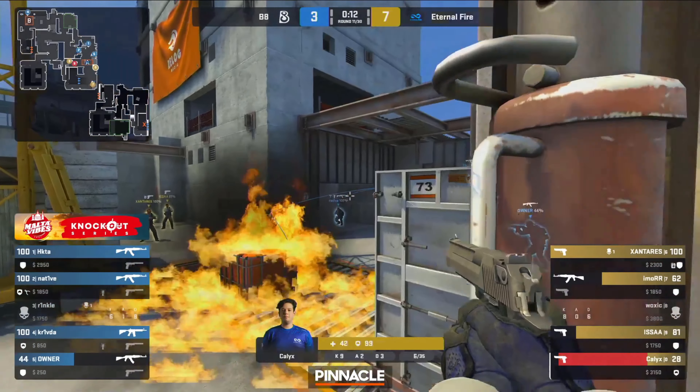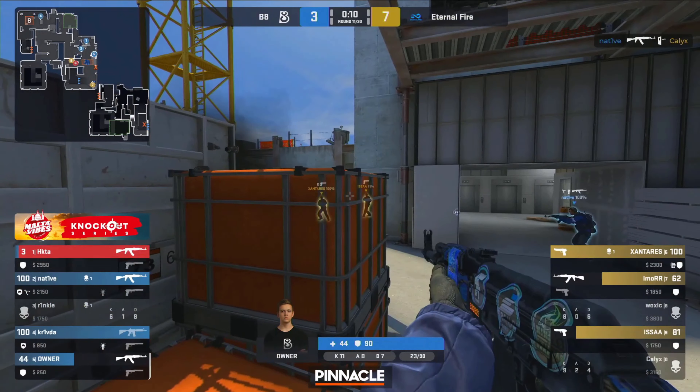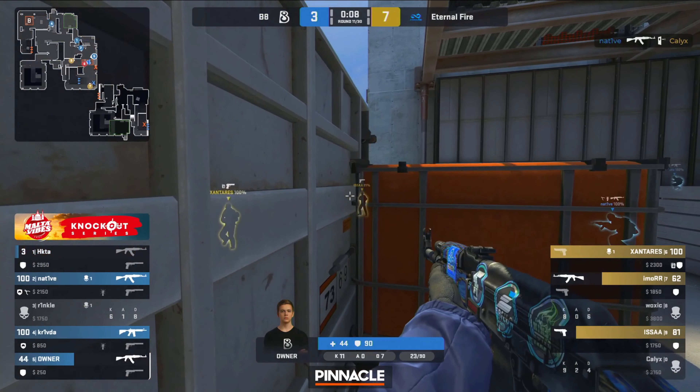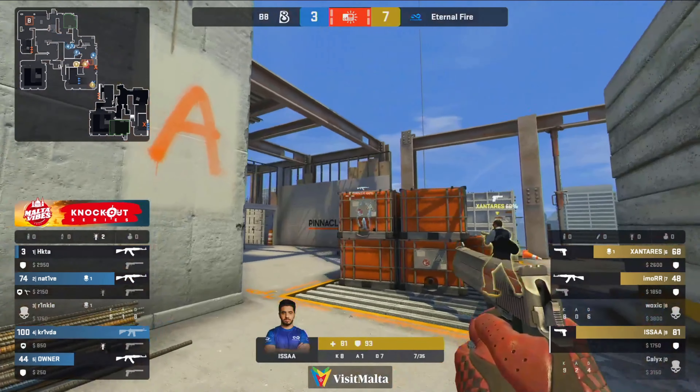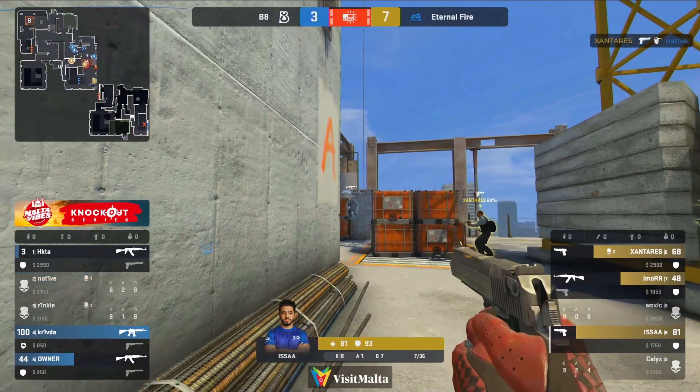He's made his position known. The deagle firing through — calyx can't find the shot though. Native brings the numbers back in their favor; a lot of damage taken. I thought it was going to be difficult for them to get on the site and get the C4 planted without a smoke, but they seem to have done so.